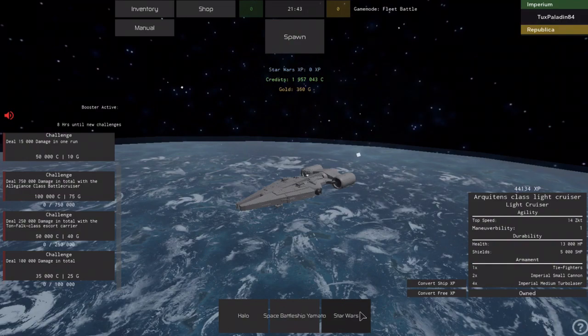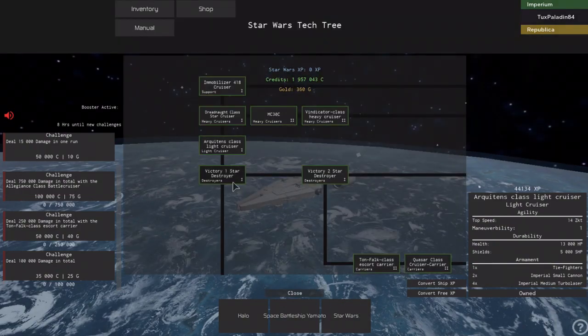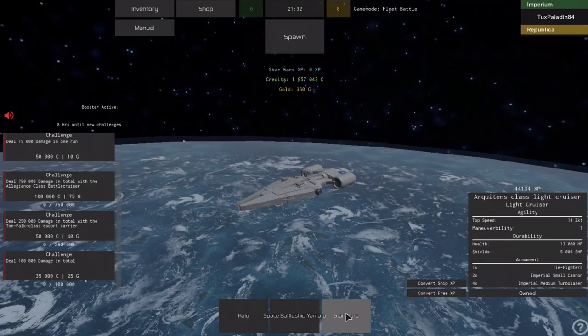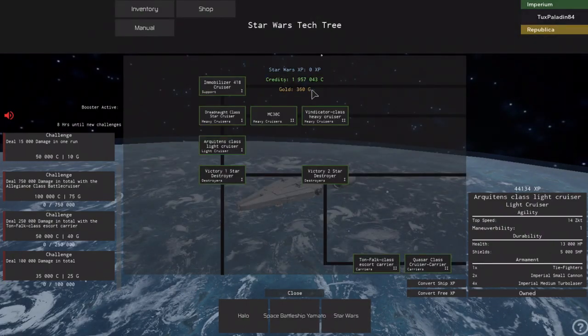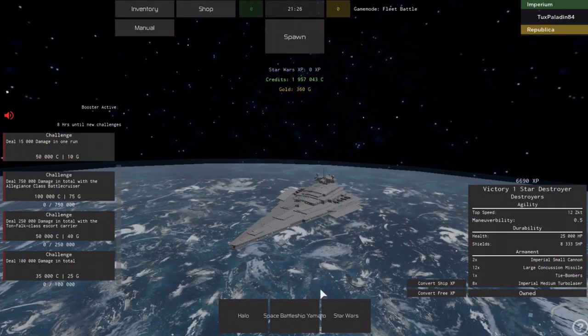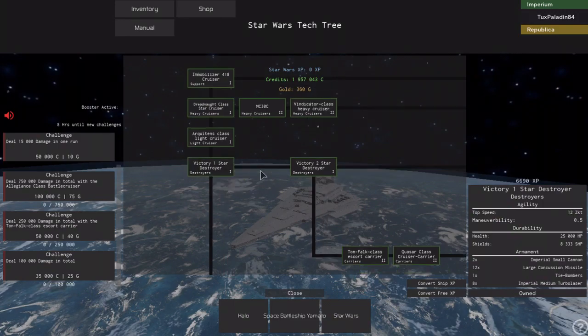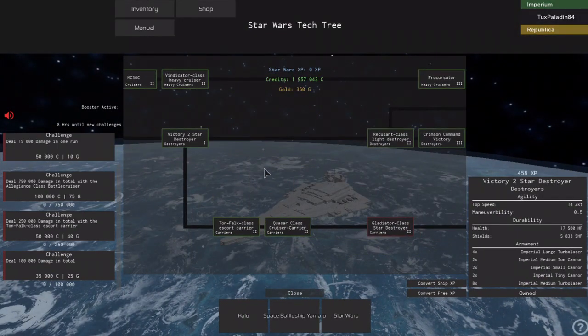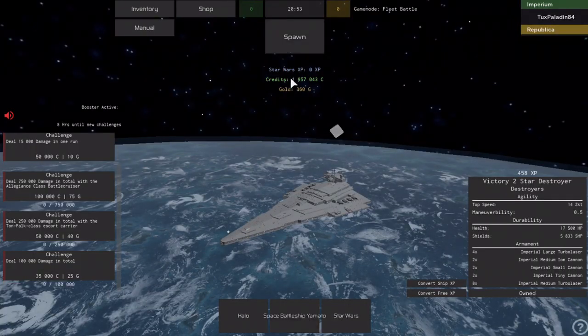You start off with this one, and to get the next ship you have to kill or do damage with it. Whenever you do damage you get XP — you see the 44,000 XP. After a certain amount of XP you can spend credits, which you also get, on the next ship. I grinded XP on that ship and was able to get this ship, and then you continue grinding and can spend it on different parts of the focus tree.